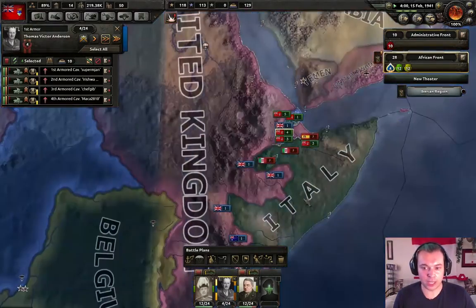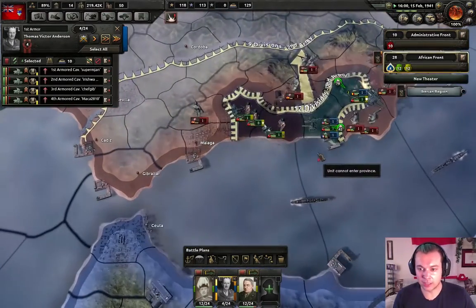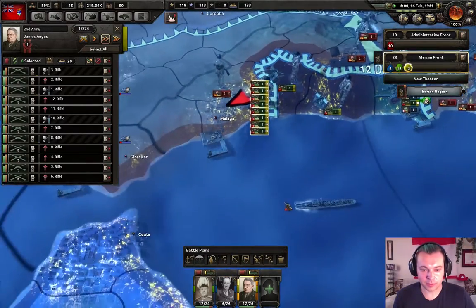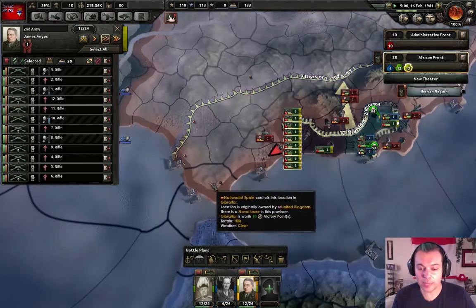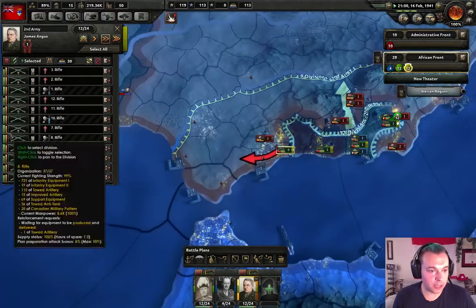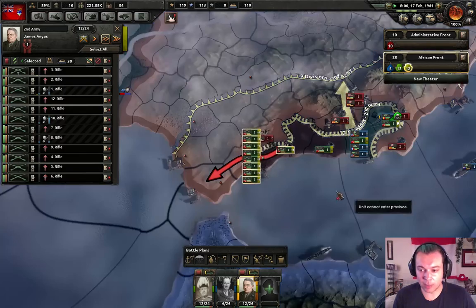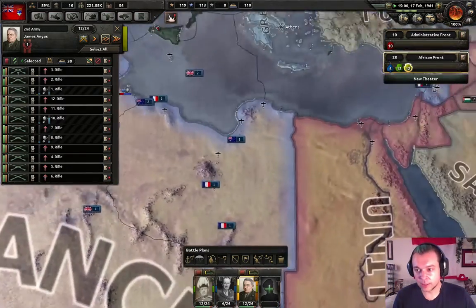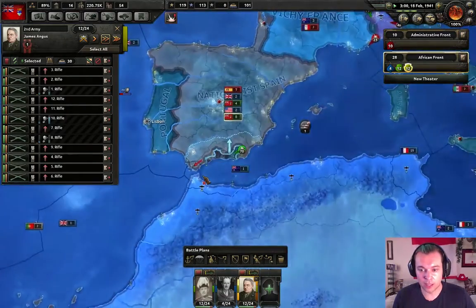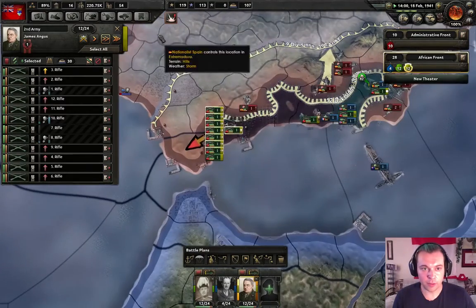We're gonna keep pushing over here. Yeah, we are invading Spain, we're not even paying attention to it — that's how little we think of Spain. As soon as we can capture Gibraltar, we're gonna be doing really well. Then we're gonna get supplies through the Strait of Gibraltar instead of having to go all around Africa through the Suez Canal — which is going to be a huge bonus for us.